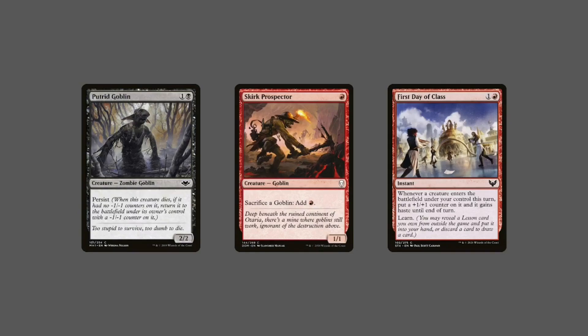You have Putrid Goblin, for one black and one generic, a 2/2 goblin that has Persist. So when this creature dies, if it had no minus one minus one counters on it, it returns to the battlefield under its owner's control with a minus one minus one counter on it.